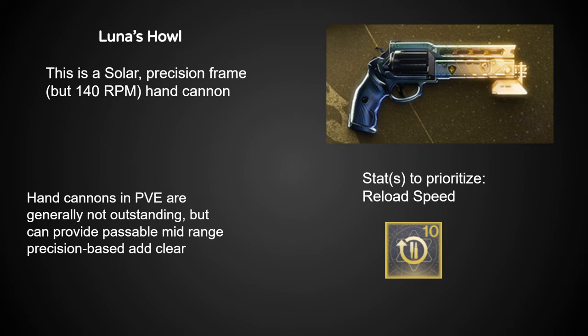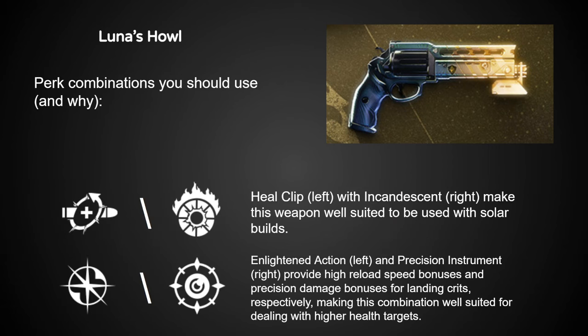Here's Luna's Howl. Immediately, I'm not mentioning Magnificent Howl as a perk because we just don't have numbers for its damage bonus right now. If it ends up good, I would pair it with Enlightened Action in the left column. Currently, the two perk combinations I've listed seem to be the most solid on paper, since they're all traits we have information about.